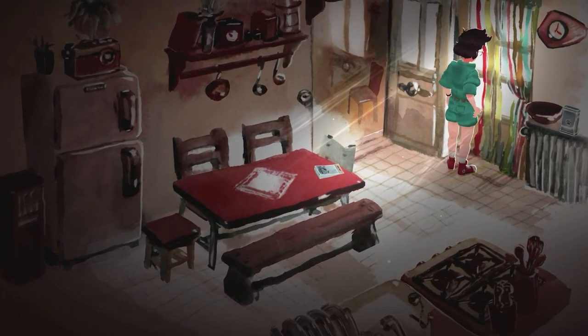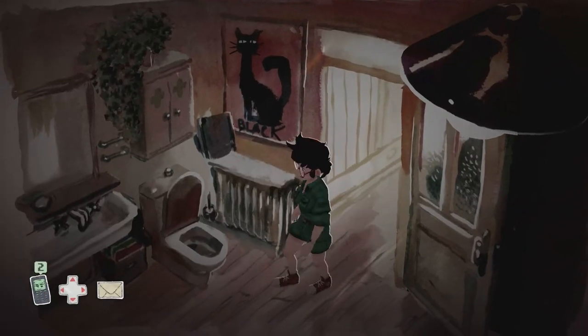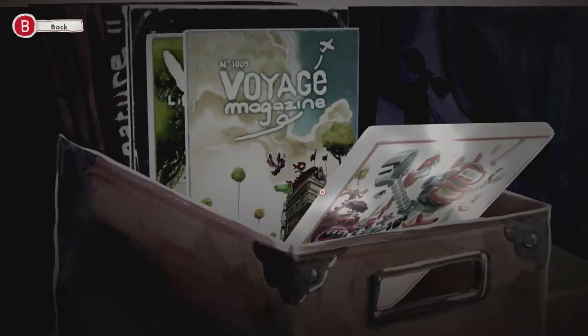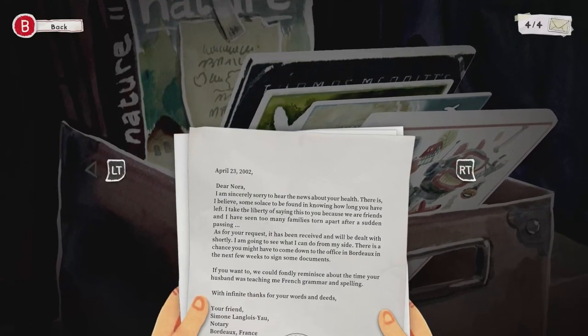Once you've done that task, go back into the corridor, and if you head towards the screen you'll find a second bathroom. We can interact with this box of magazines and pull them towards you until you find letter number 4.